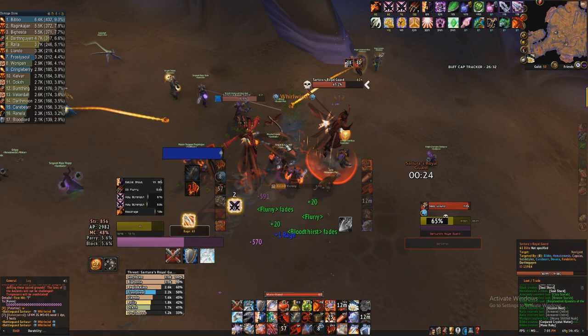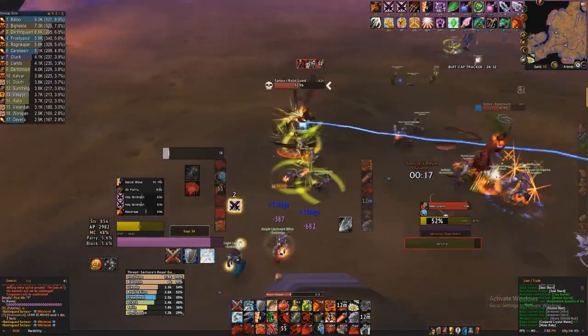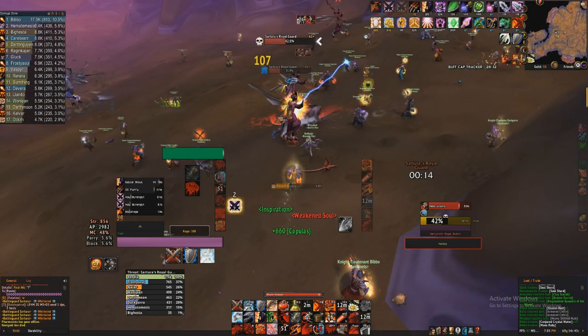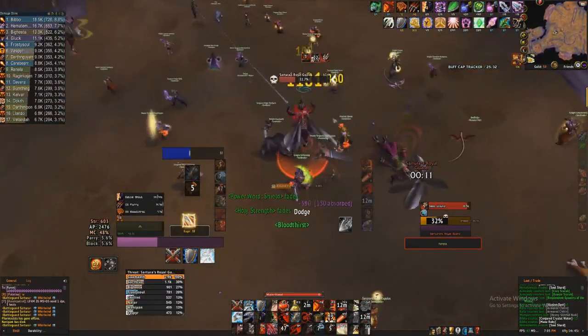These ads are hard to tank, so it's going to be on your healers to keep you up. If you're wearing more Conqueror's gear you can do more damage here without worrying too much about pulling threat. What you'll see is that ads will sometimes come close to each other, or another ad will knock someone back near you — that represents a cleave opportunity. If you see two ads come close together, use that time to queue a Cleave and get a Whirlwind off. Prioritize those over other abilities.